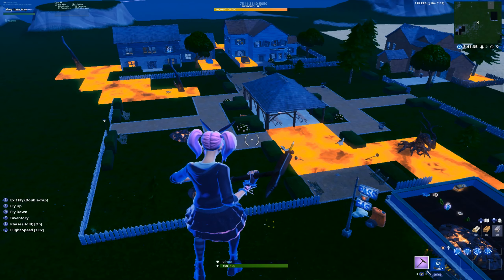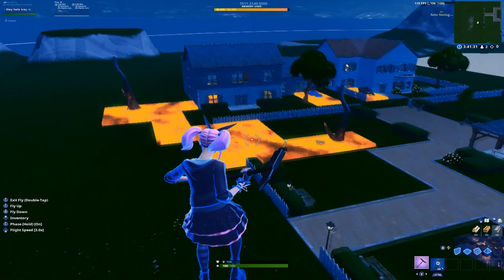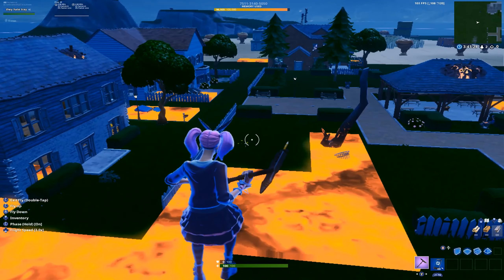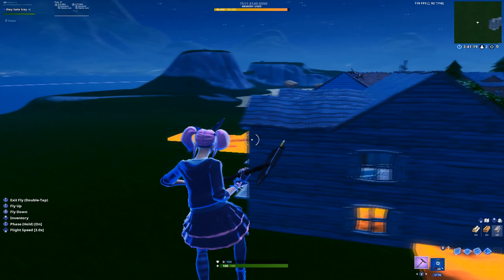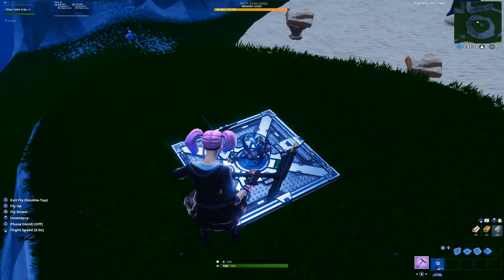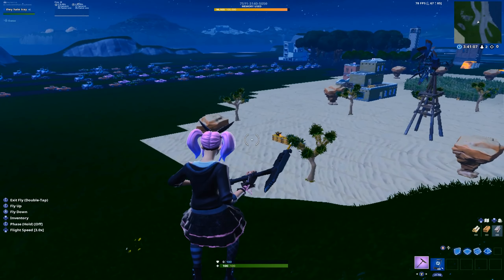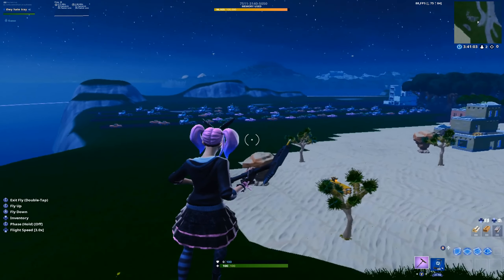I've never seen anybody do a map like this before — nobody's doing in-game maps in creative, everybody's doing zone wars right now. This is a new thing, a new feeling for everybody. There are ballers around the map, there are also some cannons, and there are hidden llamas within the circle.